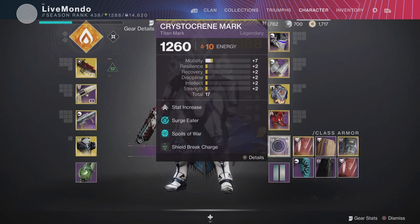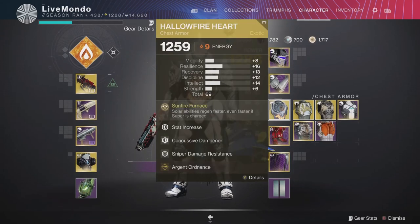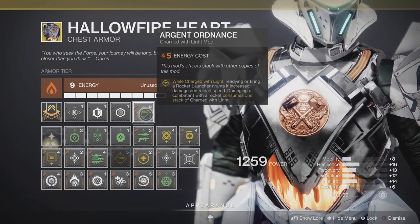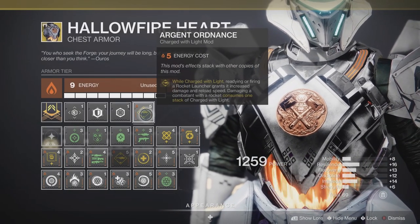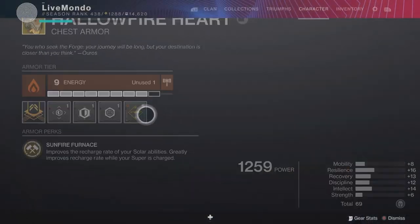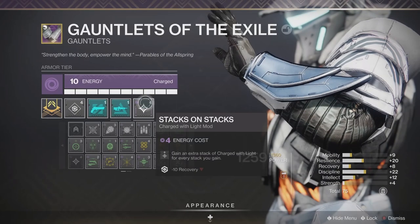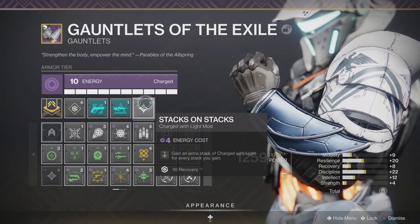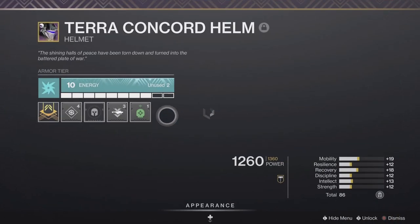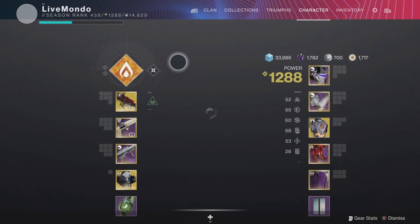I normally run a one-punch melee build but I wanted to do something different, so I'm going with a Charge with Light build. Basically when I'm charged with light, the only way I release that charge is when I use my rocket launcher. The rockets are really weak but I just wanted to do something different. I do have the Outbreak Perfected catalyst so my output will be a little stronger than without it.